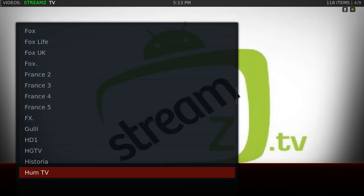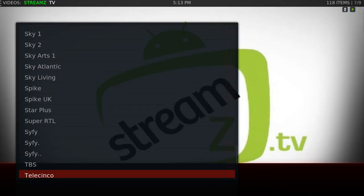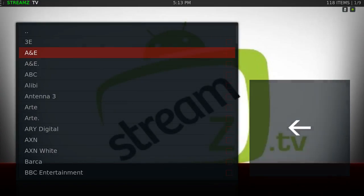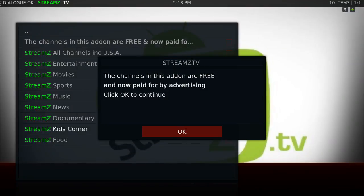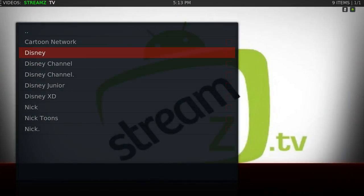You have a huge list of channels — movies, sports, music, news, documentary, kids corner, and food. Let's go to Kids Corner. Let's try Disney — I haven't tried these channels; I've only tried the All Channels and Entertainment channels sections. You have to wait patiently for it to come up; it takes a few seconds.